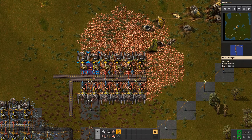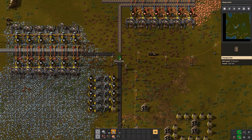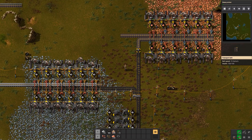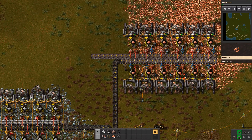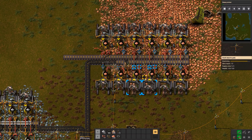All we need around here is another splitter - the coal is being transported to my iron plates and on the other side to my copper plates. Now the machines are starting to work - let the beauty begin!